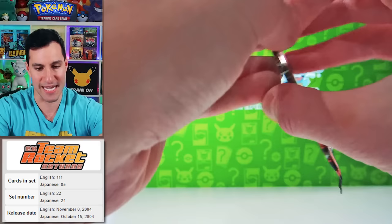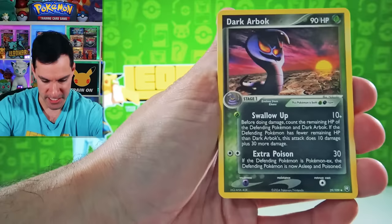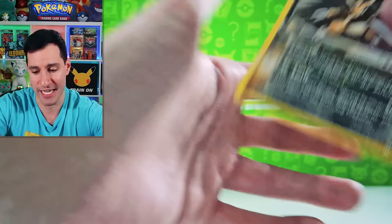We're opening up every pack — EX Team Rocket Returns. Gold Stars back on the table. Mudkip, Torchic, Treecko. Dark Arbok, Pupitar. These packs are very rare at this time of Pokemon, as we get a beautiful Dark Weezing and... Dark Sandslash. Pokemon wasn't as popular at the time.